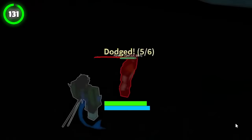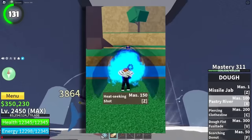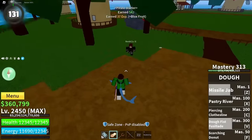Fighting someone with observation haki is the most annoying thing. There are many fighting styles that can fight against observation users, but in case you don't have any, simply get a gun and upgrade it to get an observation block. Now use it at the beginning of the fight and then spam all of your abilities without your enemy blocking them.